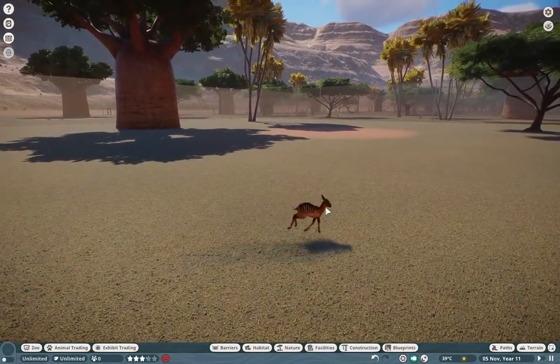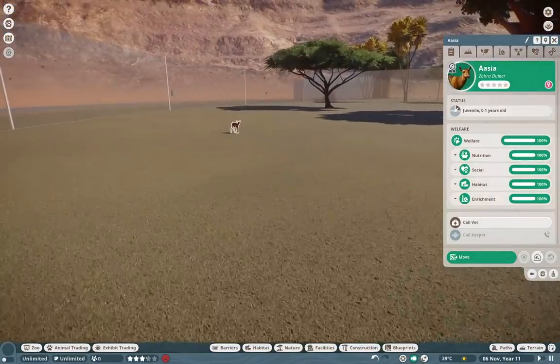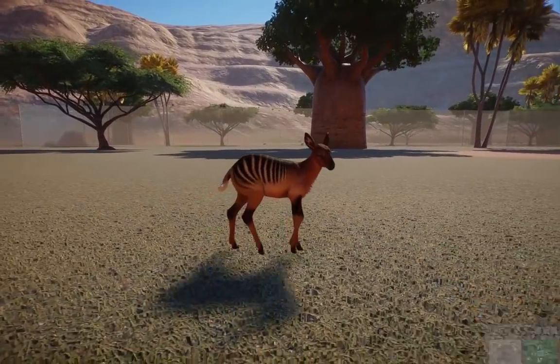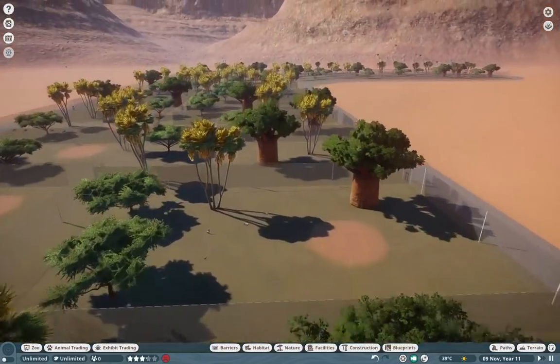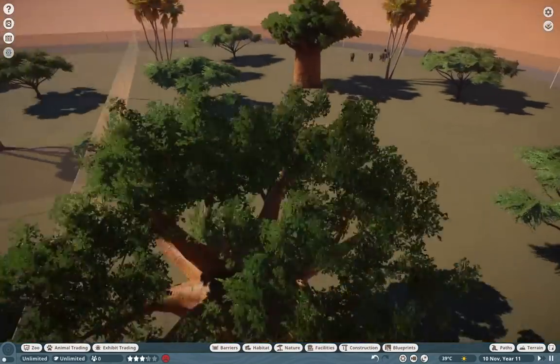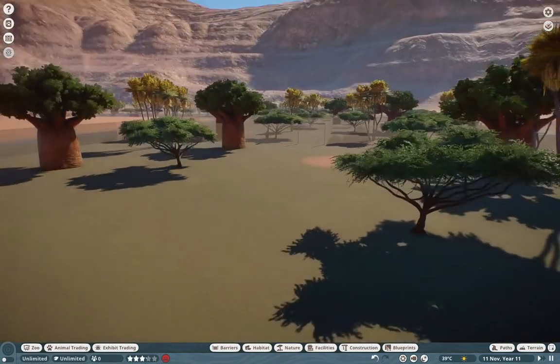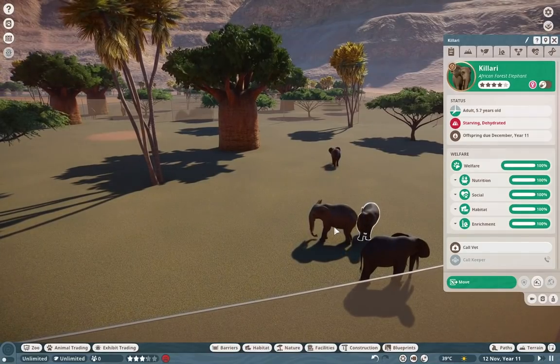The zebra duikers are adorable — actually I think these guys have new models, not too different but pretty neat. Hopefully we can see one of the baby elephants because they're my absolute favorites. And maybe we can end it on the elephant — we'll end it where we started.